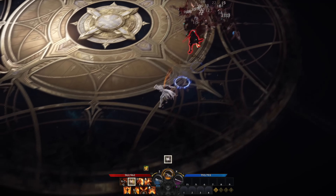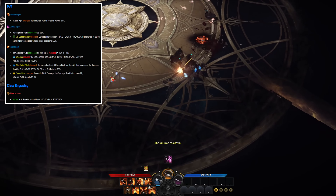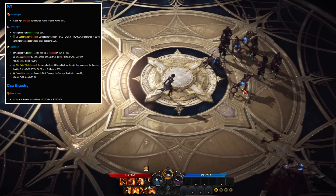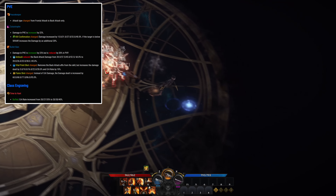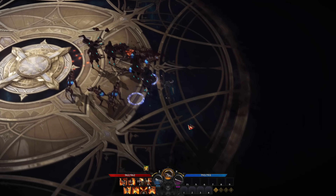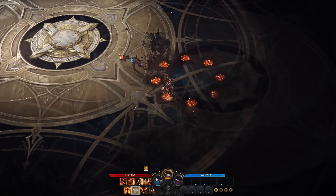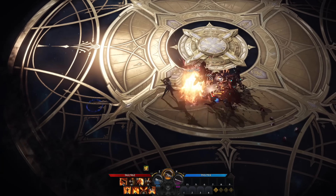Going over to the Gunslinger: peacekeeper skill attack type was changed from frontal attack to back attack. Bullets rain damage was increased by 23%. The class engraving Time to Hunt got a crit rate increase from 20, 27, and 35 to 20, 30, and 40%. In summary, the Gunslinger got an overall 2-3% damage increase. Especially if you play the Time to Hunt build, it's even better than before. Overall a small buff, but I'd count all Gunslingers as lucky for not receiving a significant nerf.